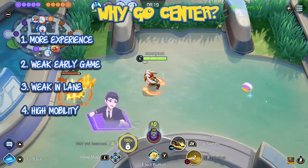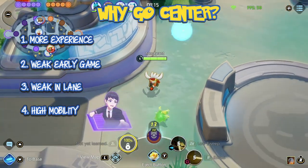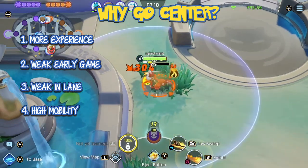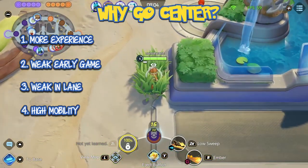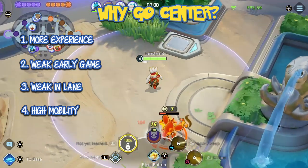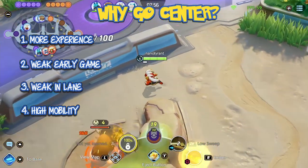There are a number of reasons why you would want to go into the center or take certain Pokemon into the center rather than going into lane. The first reason is that there is more experience in the center. You will hit level 5 after clearing out all the wild Pokemon in the center while the Pokemon in lane will still be level 4. Quite a number of Pokemon evolve or learn new moves at level 5, which means when they go into a lane after they finish their center clear, they will have a larger impact than if they were level 4.